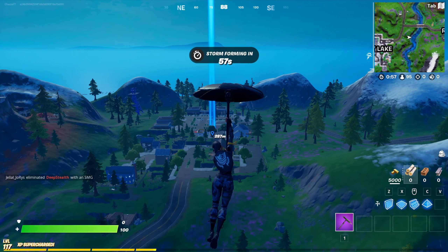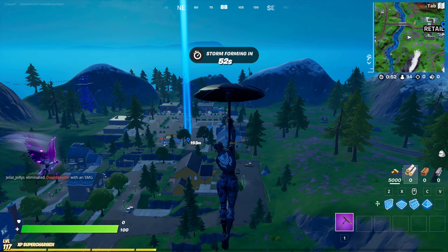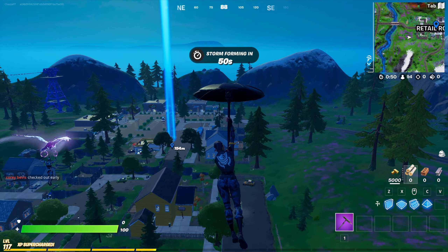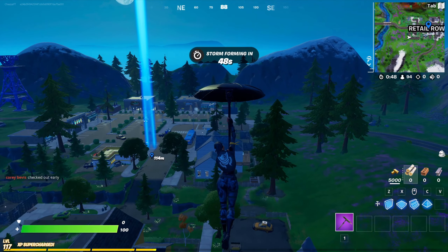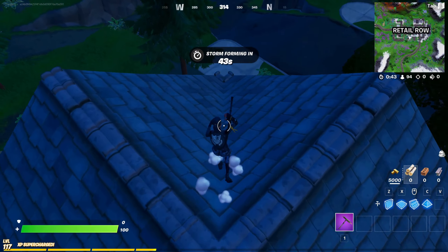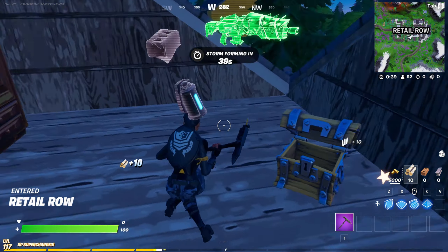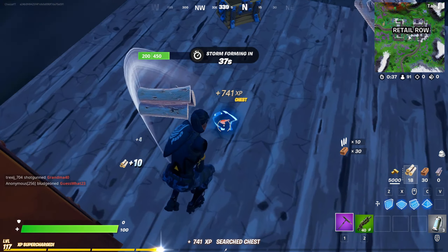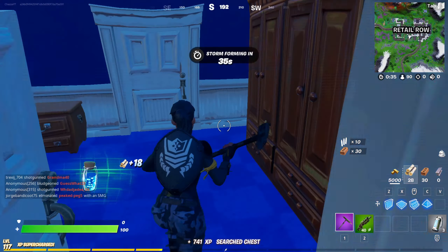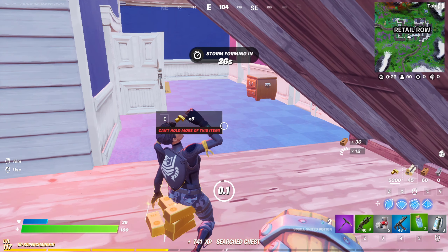The Tac Shotgun is finally back in Fortnite. I know it's not better than the pump, at least in my opinion, but it's better than that damn primal shotgun, so hopefully we can get our hands on that. They've also added the infantry rifle as well, so maybe we can check that out if we get time. Two people landing retail — I'm coming down to this house. Primal rifle. I don't know how rare the Tac is, but at least we have some decent loot and some shields to start off the game.